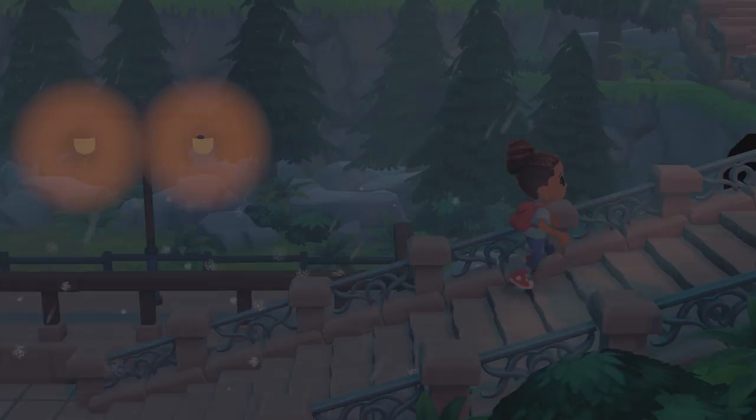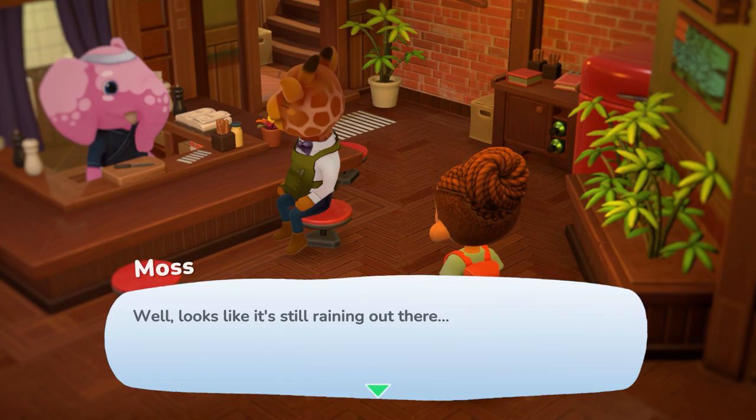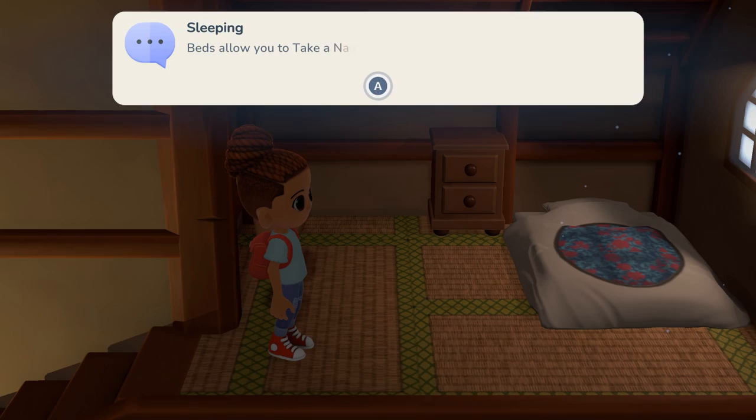You'll notice that you have only one way to go, which leads you to an inn where you meet Moss and Omo, the first two villagers you'll get to interact with. Based on the dialogue, you can sense that your character was never meant to come to this town. Regardless, you decide to stay, you get a spare room in the inn, and that's all until you get your own house.